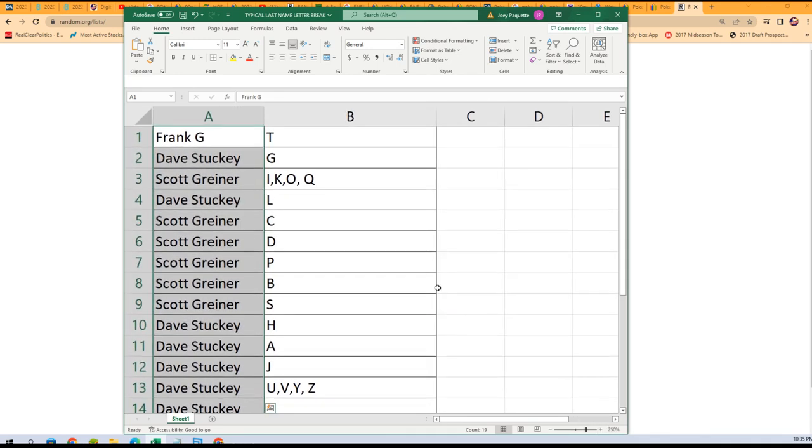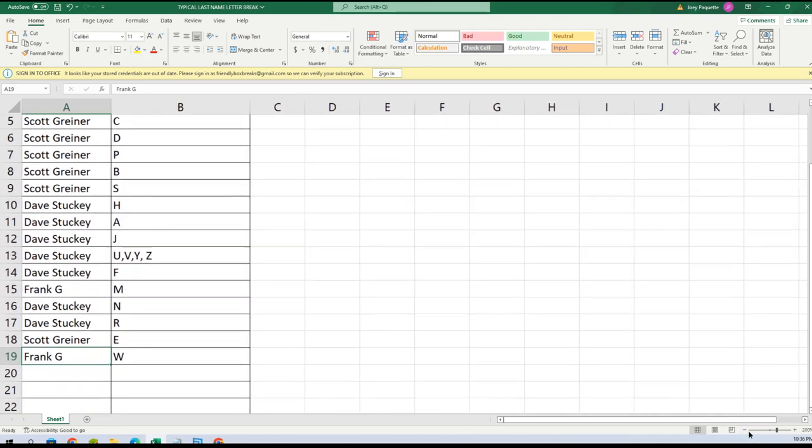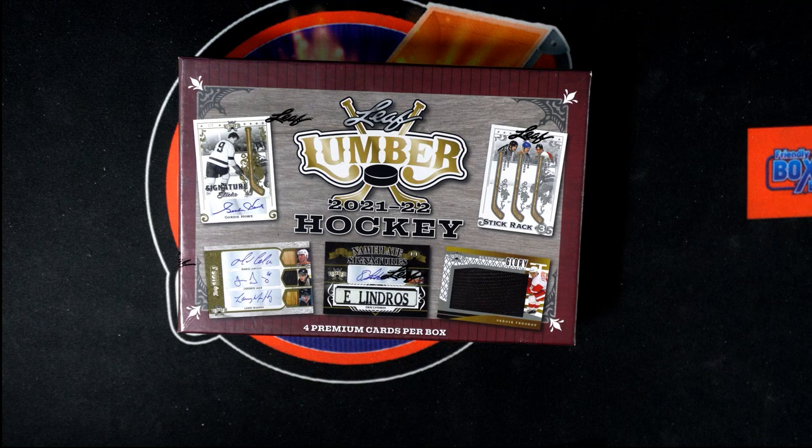Here are your last name letters: Frank got T; Dave G got L; Scott got I, K, O, Q; Dave got H, A, J, U, V, Y, Z, F; Frank got M; Dave got N, R; Scott with E; Frank with W. Let's get that alphabetized on our main screen so we can chop this thing up.